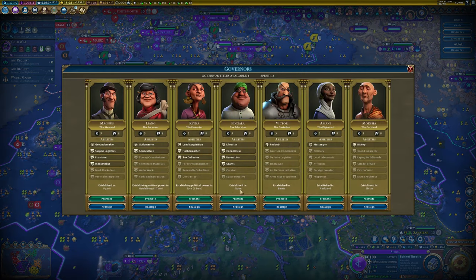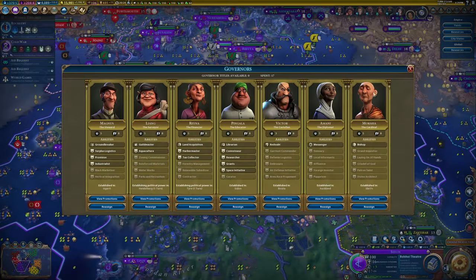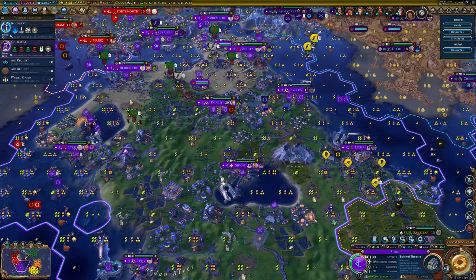We do have a governor title here. Vertical integration could be really good. Working our way up to space initiative would be useful for what we're doing right now. I'm going to go ahead and bump you up because we're going to need you at some point and I don't want to not have a governor title when we need it. 682 — anything else we need to do right this second?